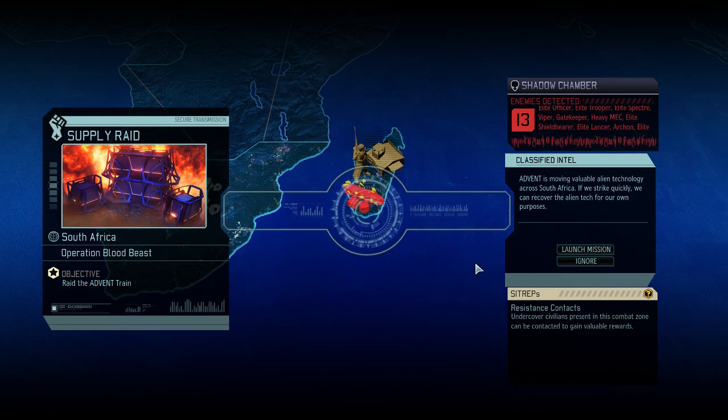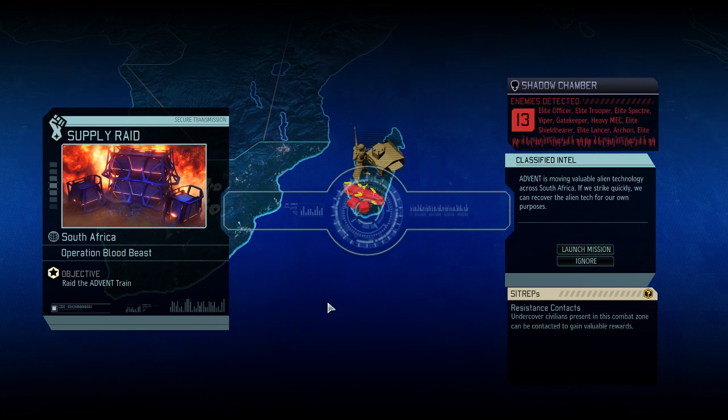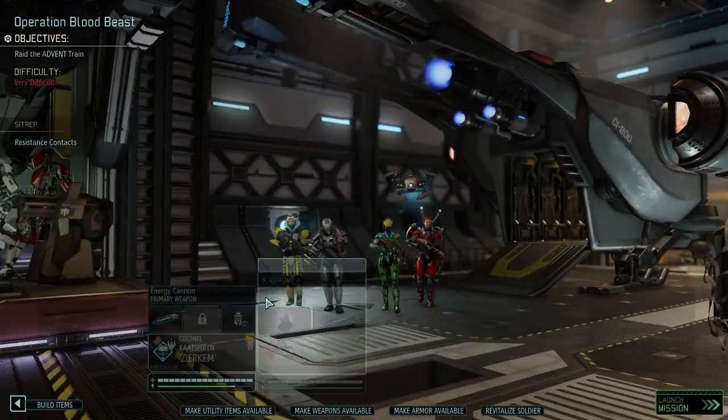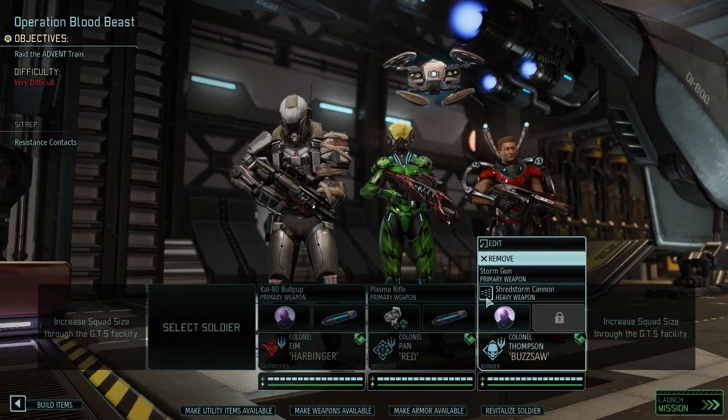Hello and welcome back to XCOM 2 War of the Chosen. My name is Saiken. This is the legendary Ironman army of two run. We are on the last chapters of this run — it's month number 16 or 17, so it's really been a long time. This is just the final lap to get our prime team ready, and this supply run here is a bit of a showcase as well.